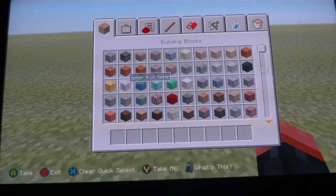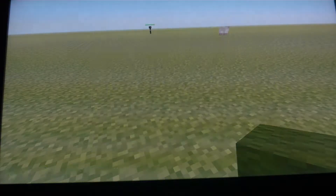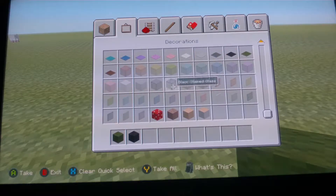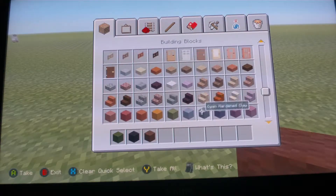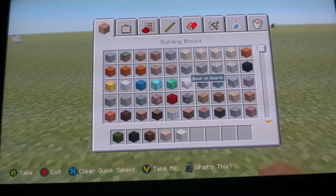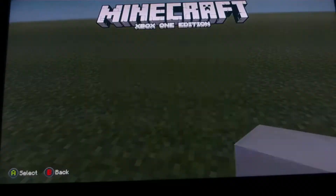I have an idea to build myself — well, my skin — so I need black and green, sort of brownish trousers. What colour would be like that? I guess brown was the best colour there is. Then I'm going to choose this white hardened clay because it looks very well on skin, and I'm going to need some of that and some black wool. I already have some. So anyways, let's start building.